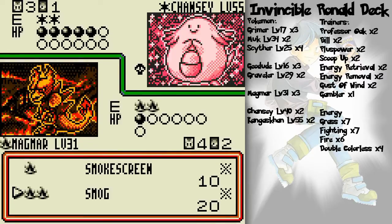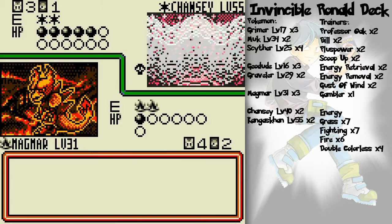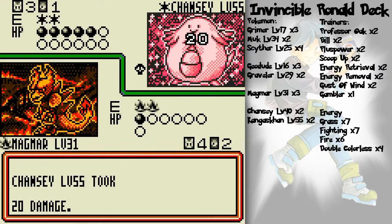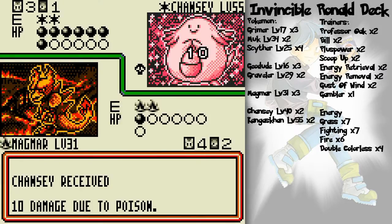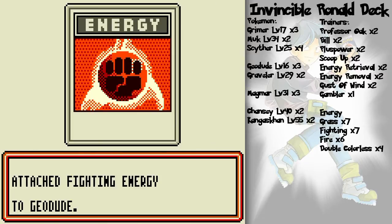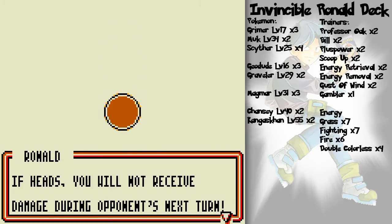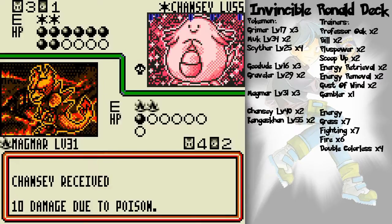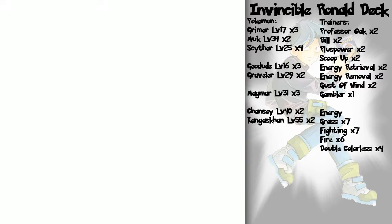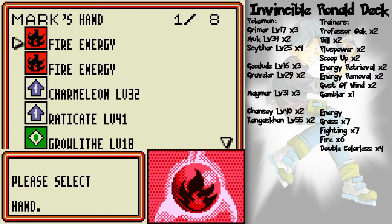I didn't get a Gust of Wind — that's unfortunate. But I can still keep attacking with Magmar, I guess. Unless the Double Edge! Please don't Double Edge! Chansey's got a retreat cost of one as well, so it's pretty easy to get her out of harm's way. I forgot that it's only females in the Chansey and Blissey category.